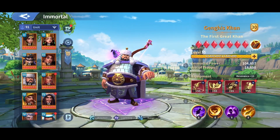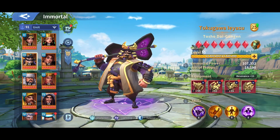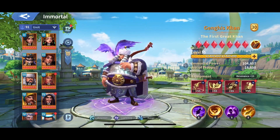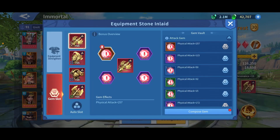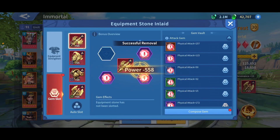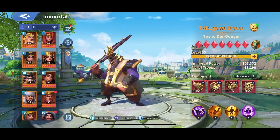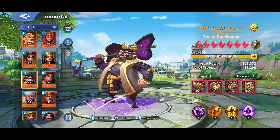The second thing is the gear — gear must be full element. You can see it's full element: lightning, lightning, lightning, lightning, lightning. Same here, same here, same here — all level 50. The gems add a lot — like level 8 gems give around 500 each, which is a lot, and that goes directly to your STP.